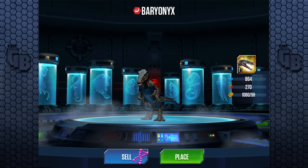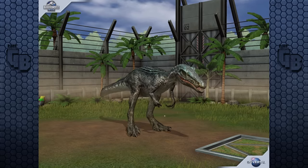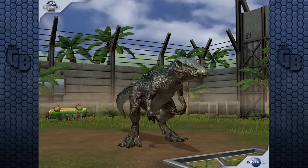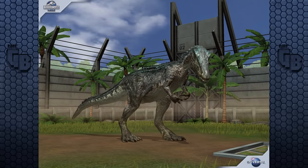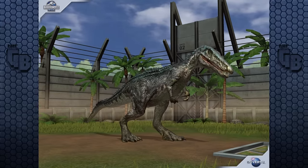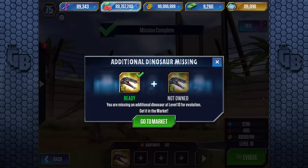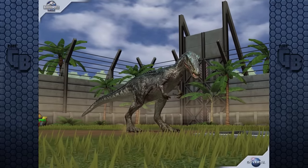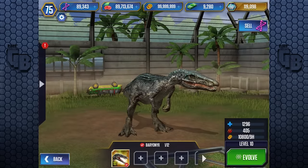It uses the Suchomimus and Concavenator animation set. I accidentally saw its stats: 864 health and 270 attack — it looks so good. I don't think this is the model from Jurassic World Evolution; it looks like they've adapted it to fit their skeletal animation rig, which is a bit of a shame because it doesn't hold itself like a Baryonyx would. At level 10 it has 1,296 health and 405 attack — almost as good as a level 40 legendary like T-Rex.